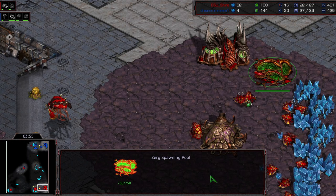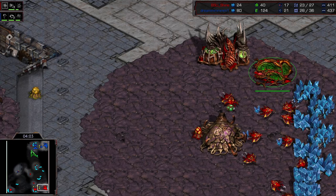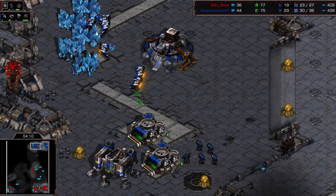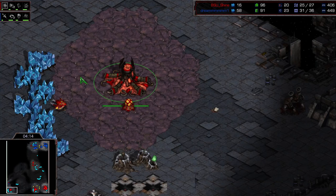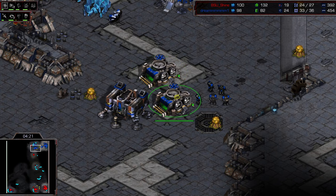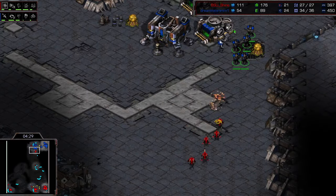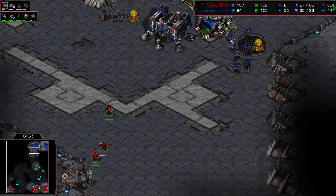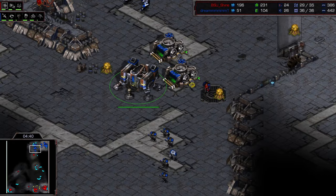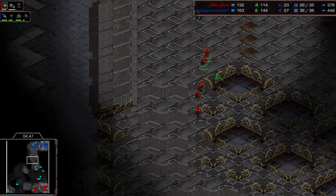We might end up seeing him pump out a lot of lings. We don't have ling speed just yet — are we going to get it? There it is, ling speed on the way. No pushing out from TY. He's being nice and careful. He's spotted that third base and knows this is going to be a powerful attack. A standard two-base two-racks attack will be very, very strong against this. He's not trying to finesse out some early Marine kills across the map — he knows if he hits this build properly, he'll force something out of Shine.